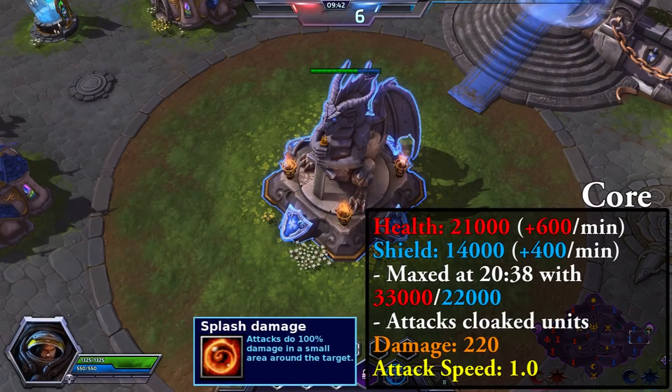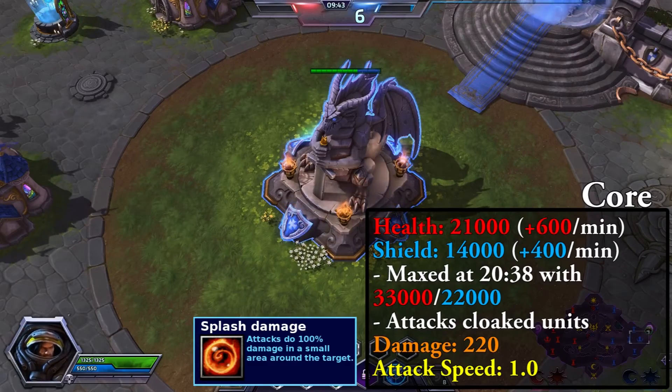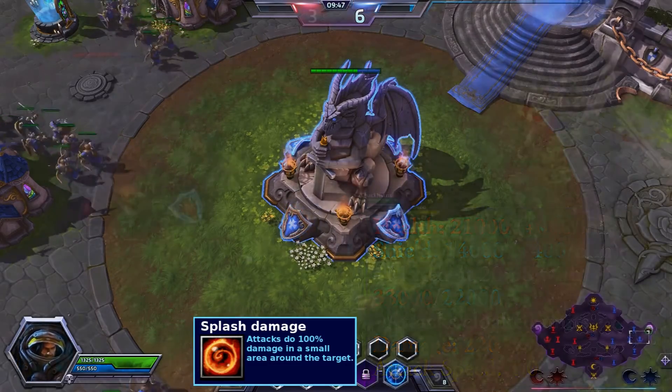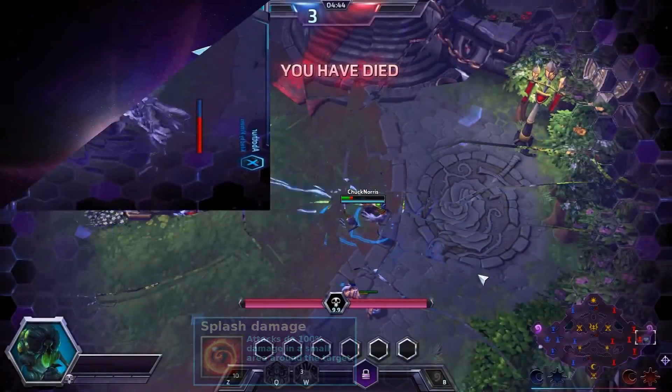The core has 21000 health and a 14000 shield which scales every minute until minute 20. Since the scaling stops at 20 minutes, you can almost always finish the game if you take down all enemies and all of your teammates are alive past the 20 minute mark. The attacks from the core deal 100% of the damage in a small radius, so the player tanking the core should move a little bit away from the team.